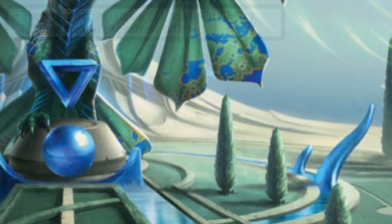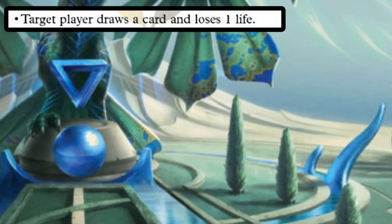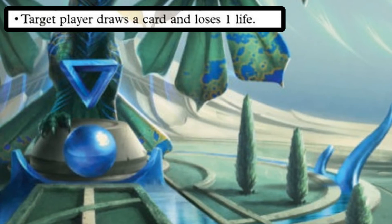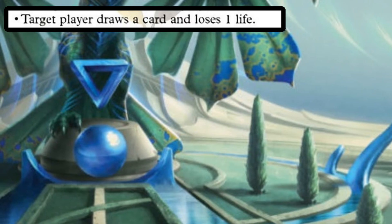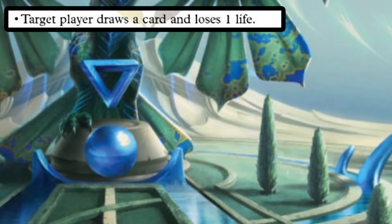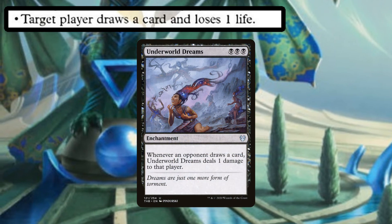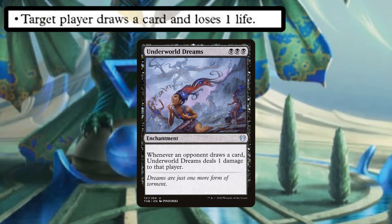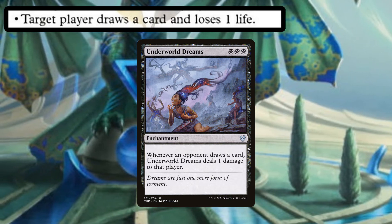Let's talk about Shadrix's second mode: target player draws a card and loses one life. Why should you pick this mode for yourself? Because drawing cards is awesome. Again, this is easy card draw on a commander in Orzhov colors. This is probably the mode I would pick for myself most of the time. But why should you pick this mode for an opponent? Well, don't let your opponents draw cards. Never pick this mode for an opponent unless their library is empty or the one damage will kill them. Drawing cards is really solid, so don't let your opponents do this.